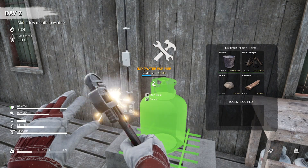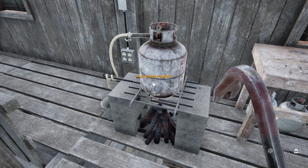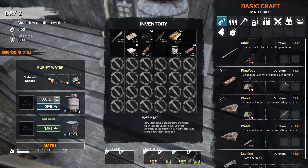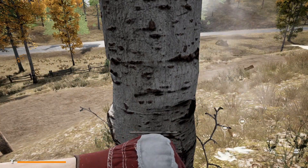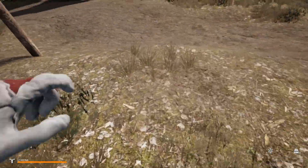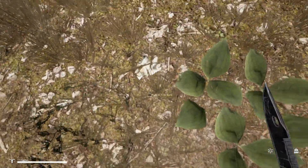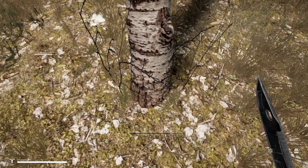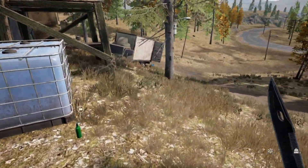The mist might come in. We're at eight o'clock in the morning, so we'll see how that works. We need matches, tree bark, and more firewood. There we go. Always get more than you need because you never know.